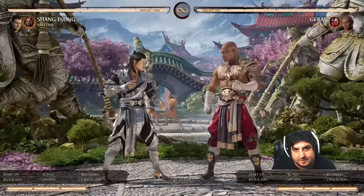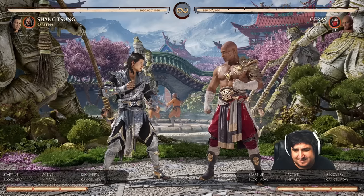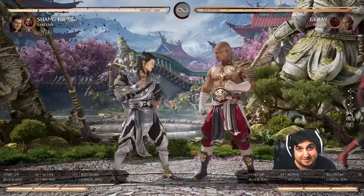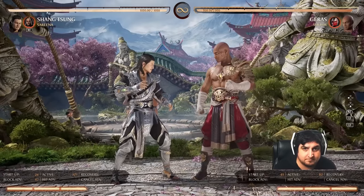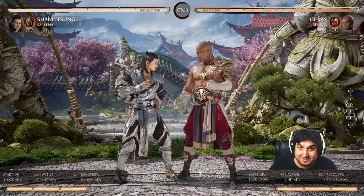We got the Goro with the raise the roof. Sector can do his up missile, but you have to be a little crazy on the timing because he can get hit out of the startup — just like that. I aimed it at the wrong place but it came out, so you can do it.